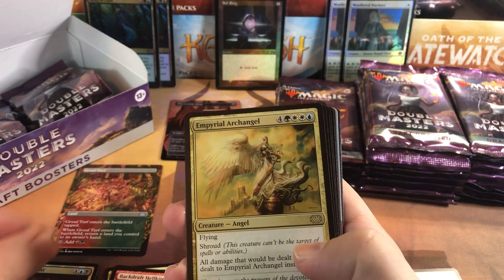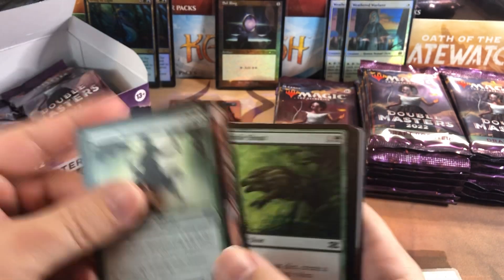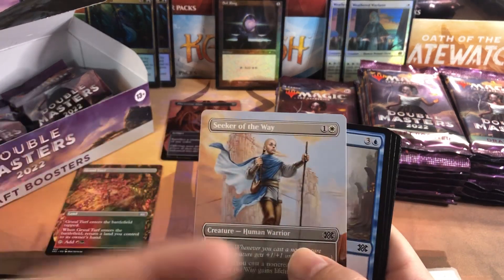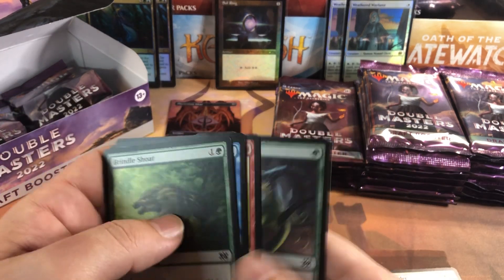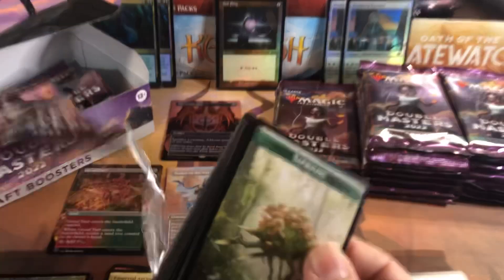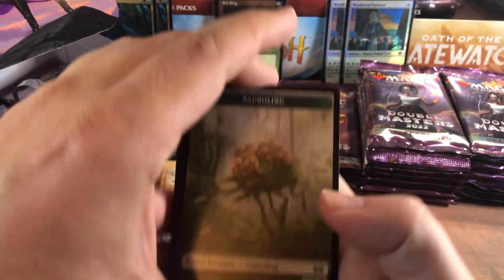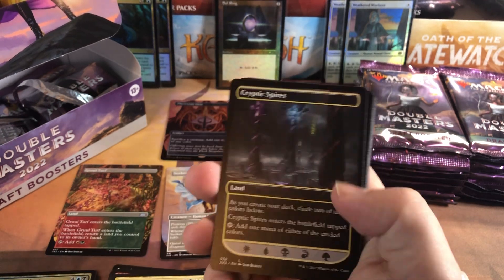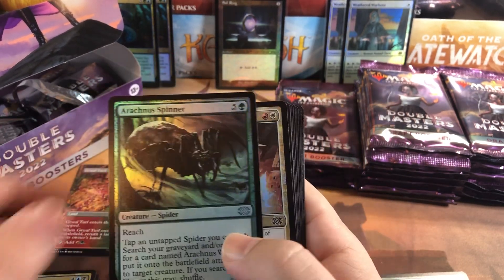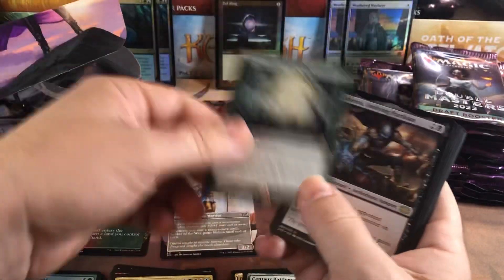Simian Spirit Guide! Imperial Lancer, Archangel, and Wilt-Leaf Liege for our next rares, and a Boros Garrison - I think it's good they printed the bounce lands again. They can be anywhere. I like the bounce lands - because I sold my collection back in the day and missed the other sets they were in, I don't have a lot, so it's nice to finally get some. There are Spires in every pack. And Spinner of Glory - there's our first mythic, Concordant Crossroads. It's a good one.